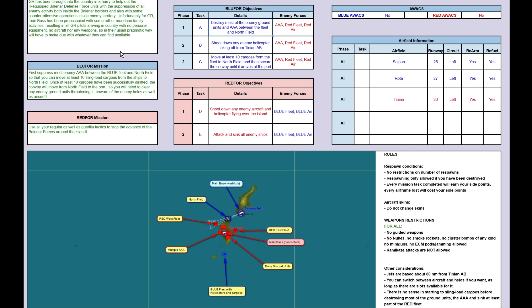And from the Red 4 objectives, obviously: shoot down any enemy aircraft and helicopters flying over the island, and attack and sink all enemy ships. This is basically your main objectives. To the rules today, very simple and easy. No restriction on number of respawns — you can respawn as many times as you want.